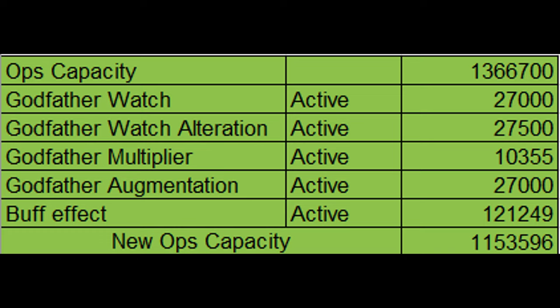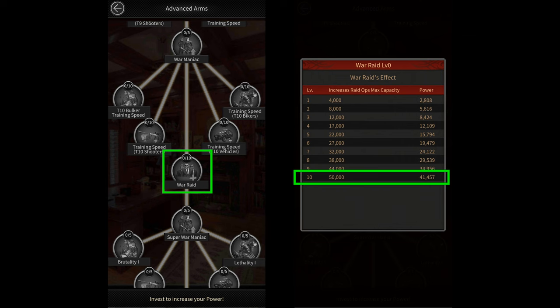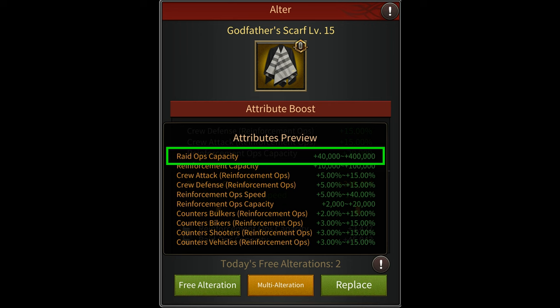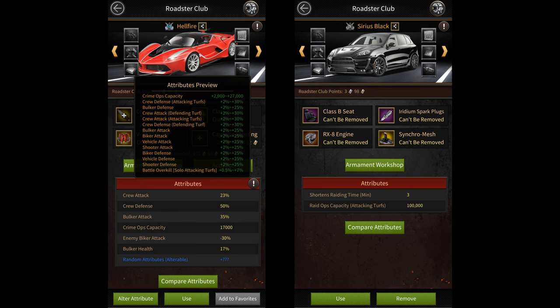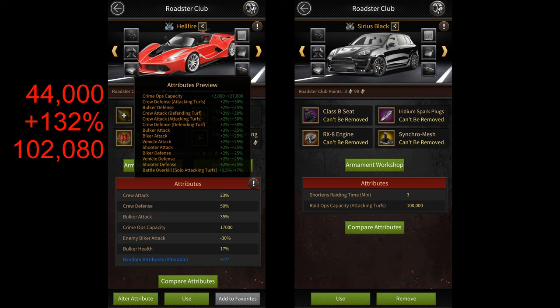Now let's look at all the ways you can get raid capacity. Investments give you 50,000 raid capacity. The godfather's scarf gives you 400,000 more raid capacity, plus an extra 76,000 from its multiplier buff. For the roadster, we'll still be using Hellfire even though Sirius Black gives you 100,000 more raid capacity. This is because Hellfire gives 44,000 ops capacity, and when you add the 132% ops capacity buff, that 44,000 goes up to 102,080 — clearly greater than 100,000 — so we won't be switching to Sirius Black.